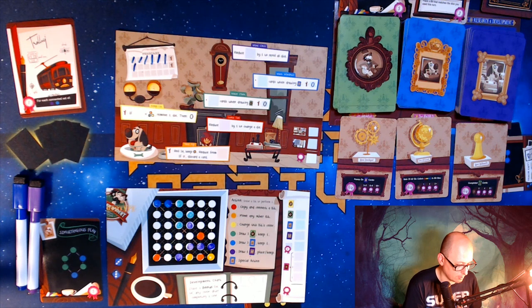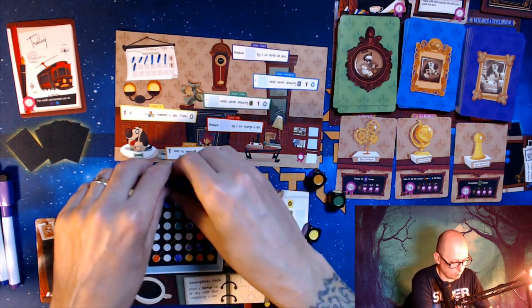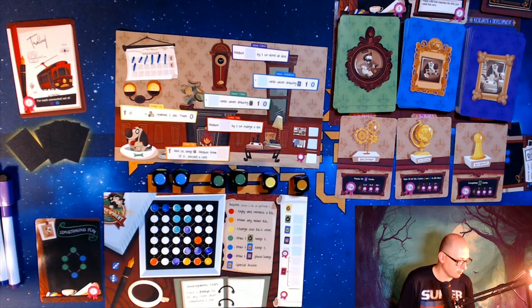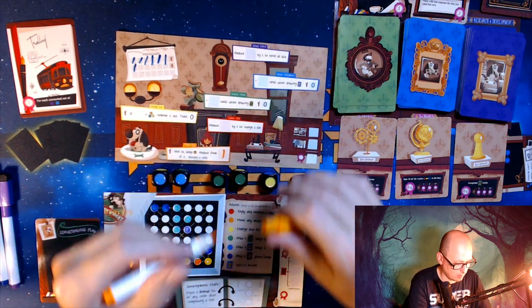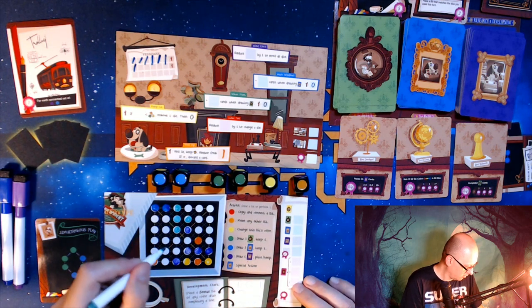We're still holding on to six dice which is nice. I think I need to get a new equipment card. Two blues, two greens, a yellow and an orange. I don't think I'm going to worry too much about losing a die — I don't want to lose any more cards, especially the five I banked. I'll put one there for orange and take the two greens.